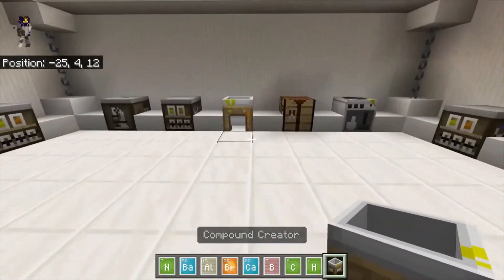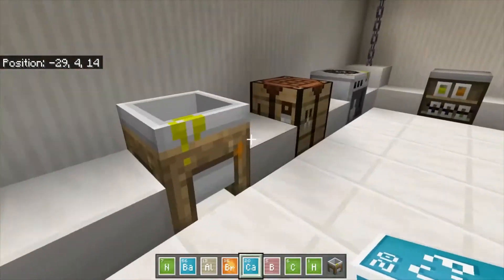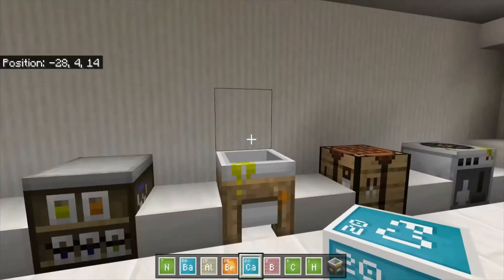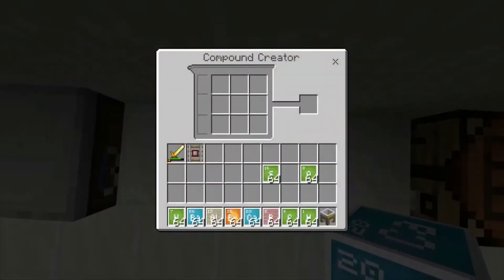You guys are going to need a compound creator for this video. For other videos, you might need a lab table or a drafting table, or an element creator if you're in survival. So the first thing we're making is aluminum oxide, and the main thing you're going to need is two aluminum.